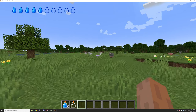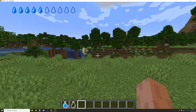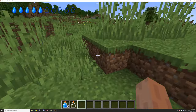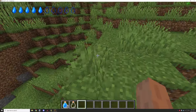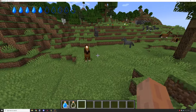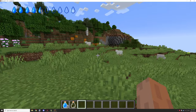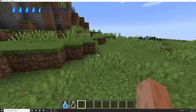Welcome back to another tutorial for MCreator. Today we're covering thirst bars, something that's highly recommended. At the top of the screen there's an indicator showing how many bars of fluid we have left. As we run around, the bar starts draining by halves — very similar to the health bar. It's set to a balanced number so it's not too overpowered, and it's now at half a bar.